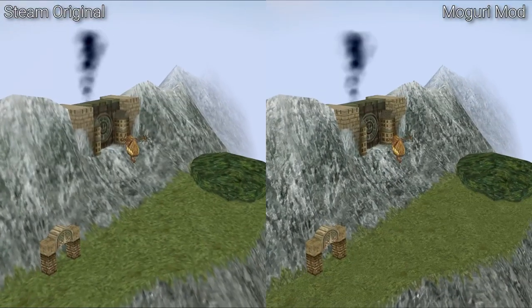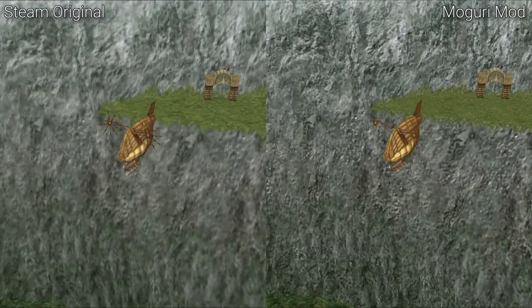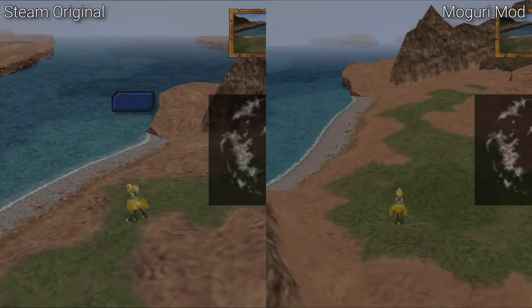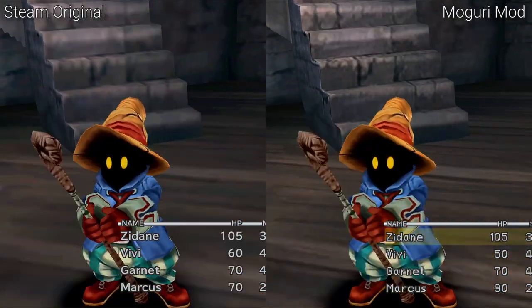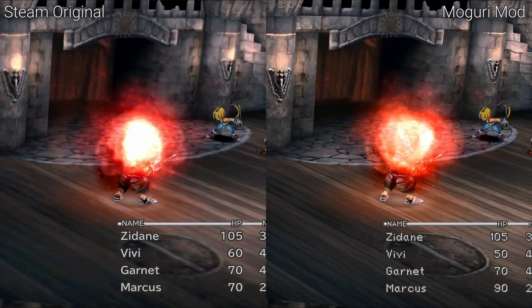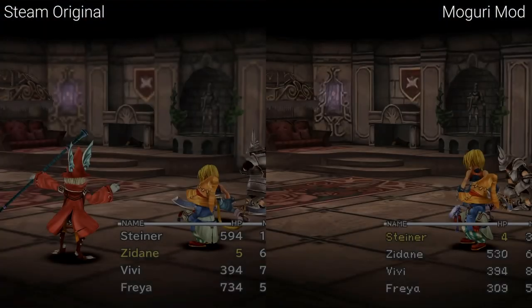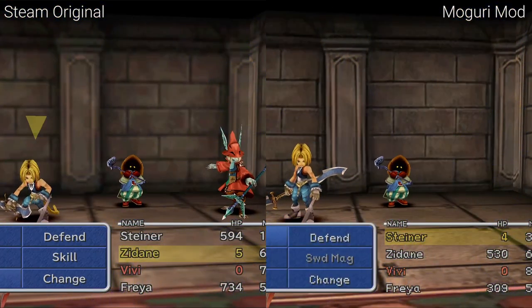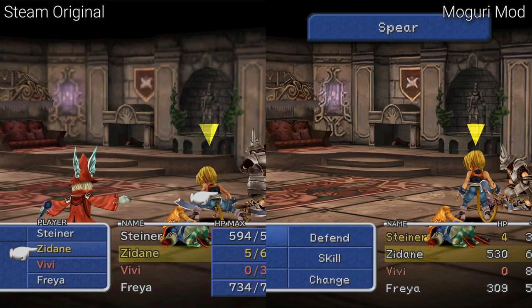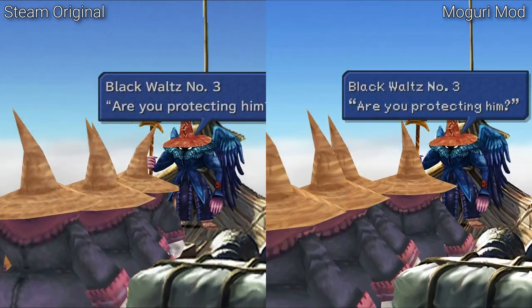And it's not just the field textures that have been upgraded — the background textures in the battles and world map have also been improved. The 3D models themselves have been left as-is, but I think they still look pretty nice. Most of the characters wear their original textures, but some have been upgraded, such as these black mages on screen.